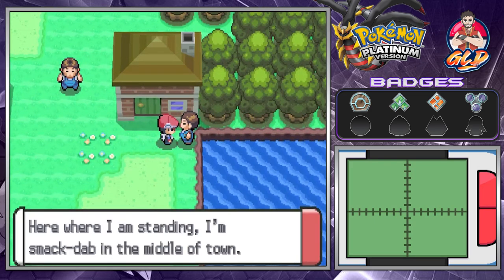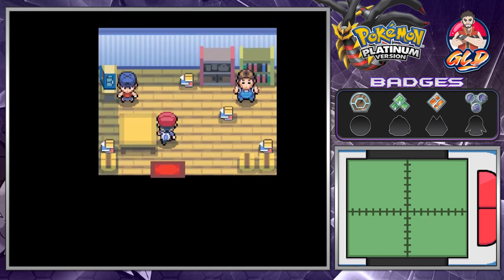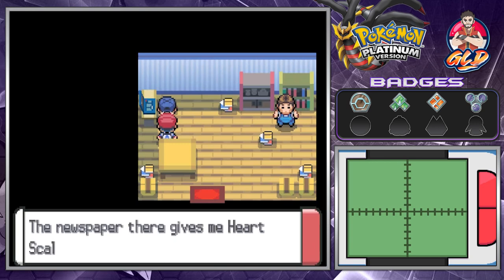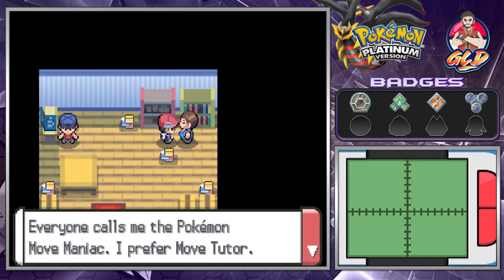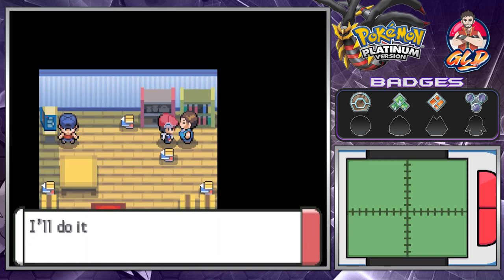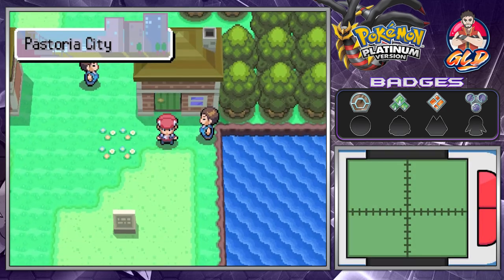If you go in here, you can talk to this guy. He says he often goes to Solaceon Town for his big brother, and the newspaper there gives him Heart Scales for running errands. And if you talk to this guy over here — he's the move tutor — you're gonna need Heart Scales in order to teach your Pokemon some moves. Heart Scales don't really come easy, so just be aware of that.